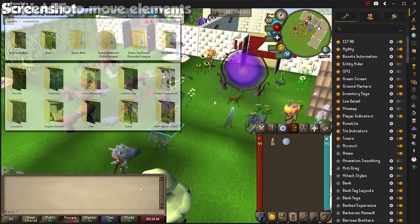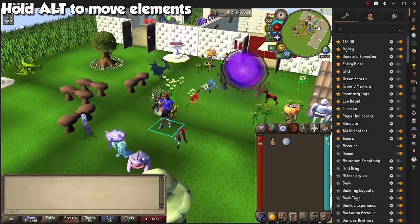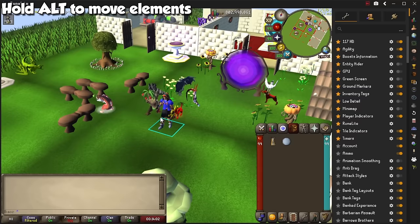This is not really a plugin, but by using RuneLite, you can hold the Alt key and move elements on your screen around, such as the minimap, chat, and inventory. You can then hold Alt and right-click each one of them to put them back in their default position. From other plugins we will see later on, you can do this with any additional information on screen, or drag them to a light blue area for them to snap in place.